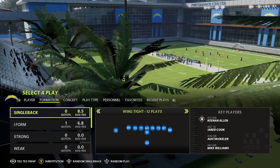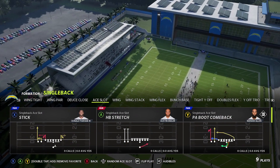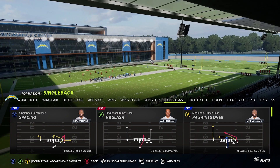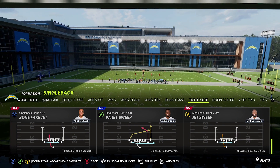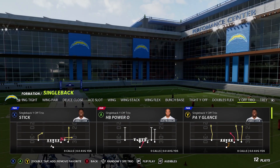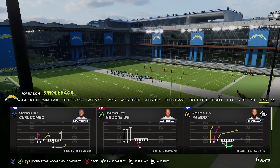Because this playbook has been retooled and basically built from scratch with a Saints feel, let's go through the whole playbook. In Single Back, you've got Wing Tight, Wing Pair, Deuce Close, Slot, Wing Stack, Wing Flex, Bunch Base, and Tight Y Off — a formation you'll see a lot more this year that looks like Tight Slots but with the Y position off the line of scrimmage. Then you've got Doubles Flex, Wide Trio, and Single Back Trey — roughly half Saints, half others.